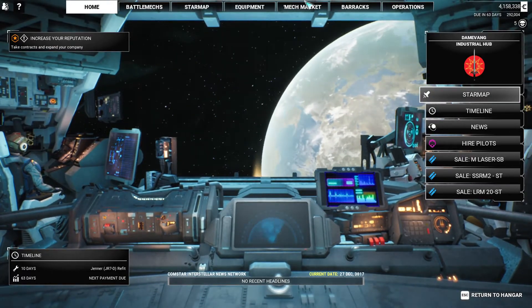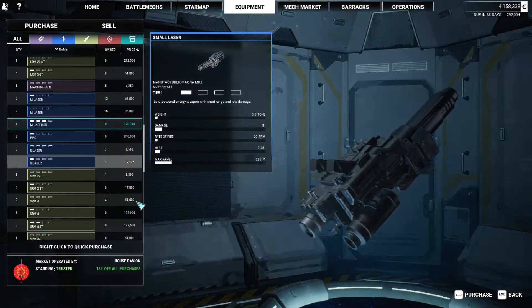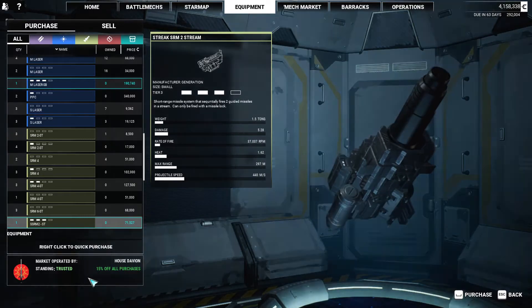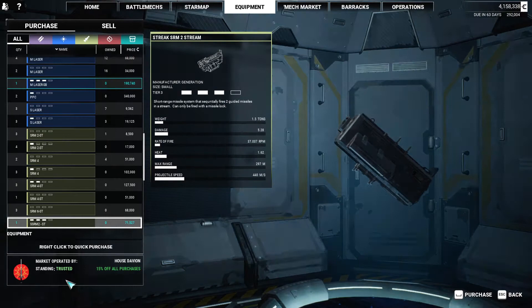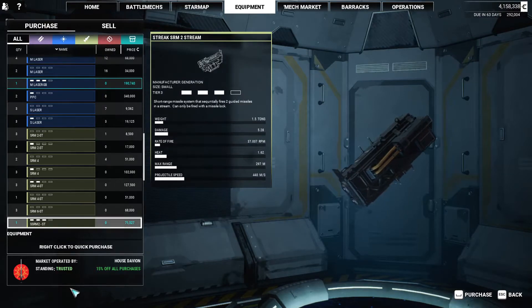We've got some stuff here. 120 streak. Streak SRM-2 streak — short range missile system that fires two guided missiles in a stream. Can only be fired with missile lock. The streaks — I remember that. So they're kind of like the lock-on version of the SRM bracket. Not too bad.